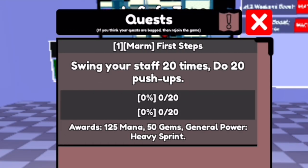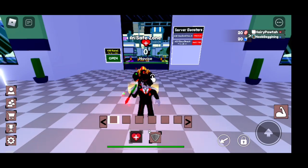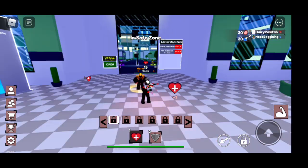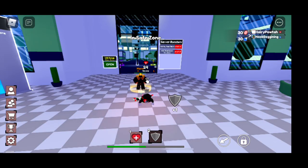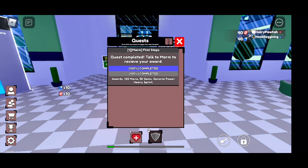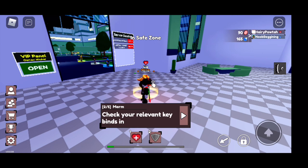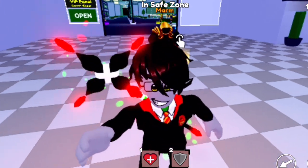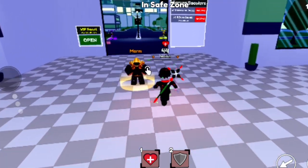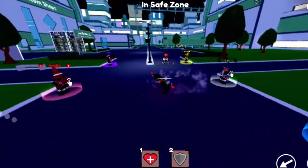Marm will ask you to do push-ups and swing your staff. Push-ups done, and we're done with the push-up portion as well. As you can see, Harry Potter is still color blue — I was not able to edit that. Upon finishing your first quest, you will be able to unlock the sprint. I'll be showing you the sprint before we go to the next quest — there you go.